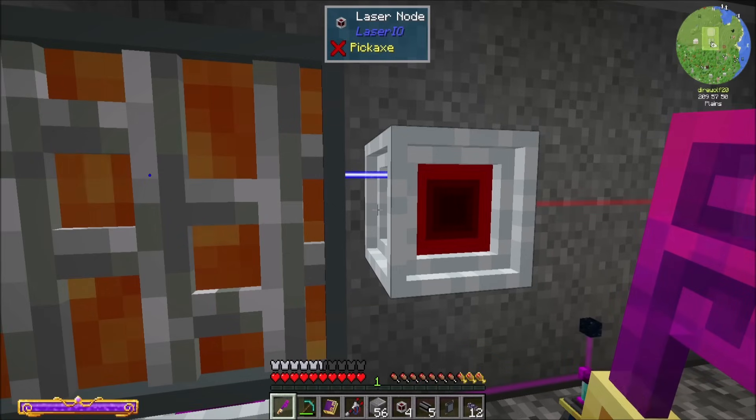I want to keep at least eight buckets in this tank at all times. To do that we're going to extract with a filter. When you put a counting filter on an Extract, it means it'll extract all but that amount. When you put a filter on the Insert, it'll insert up to that amount.